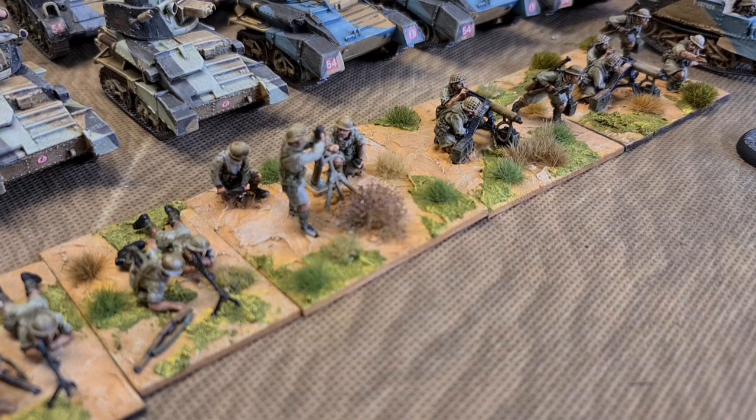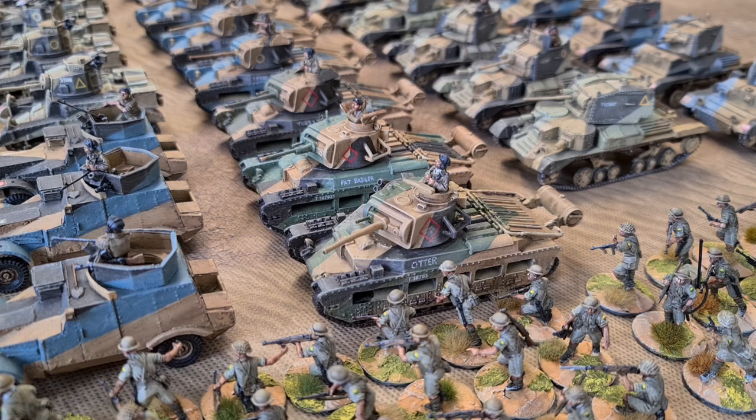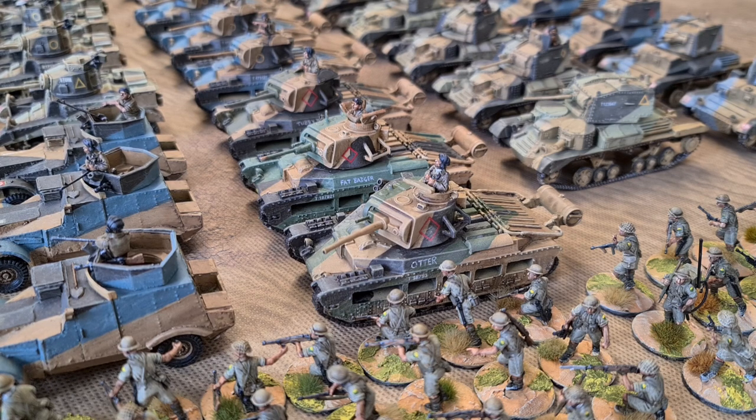I've got four companies making up a full battalion. Let's move on to armour, starting with the heaviest. First are the Matildas — the British heavy infantry tank that you could probably walk quicker than. There are six in my collection, all from Warlord Games. The one nearest the camera is called Otter, then we've got Fat Badger, Tubby Toad, Ratty, Mole...